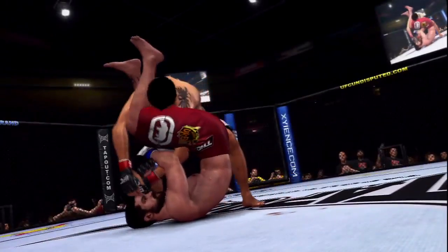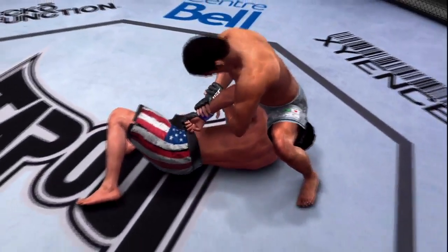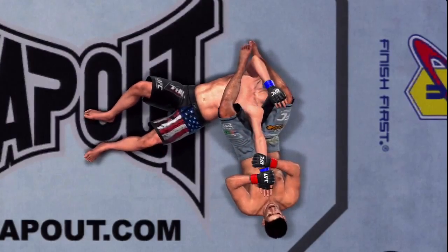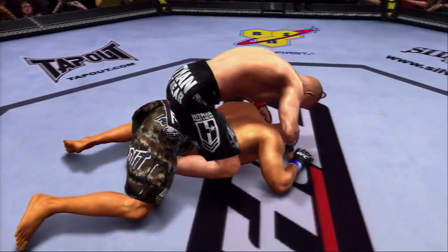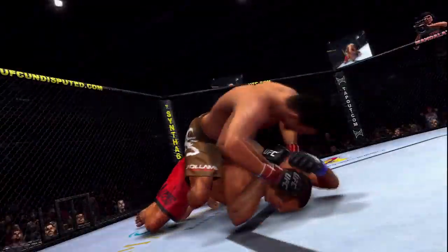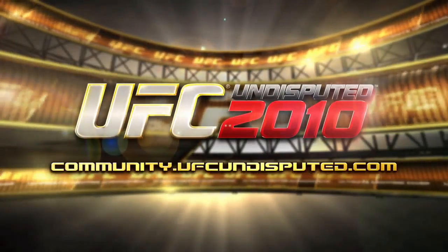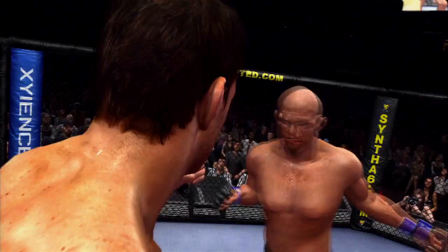Say you're going for a Kimura — performing a submission switch will allow you to switch from the Kimura to then go for an armbar. They also added some new back positions and it looks really good, or you can tee off like Matt Hughes did to Royce Gracie. You've just seen an example of a couple of the new combat improvements, including the sways, that have gone into UFC 2010 Undisputed. For the full interviews, go to community.ufcundisputed.com.